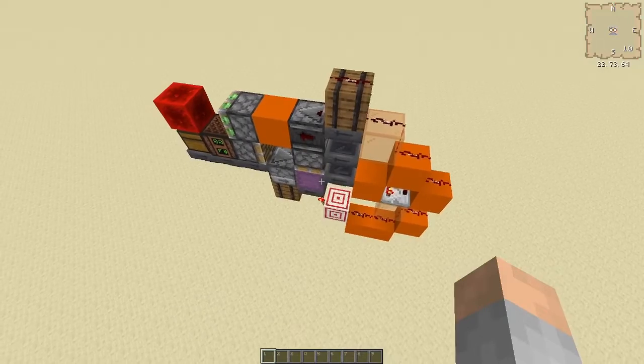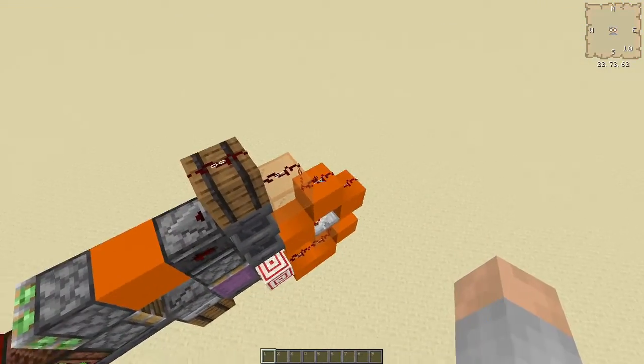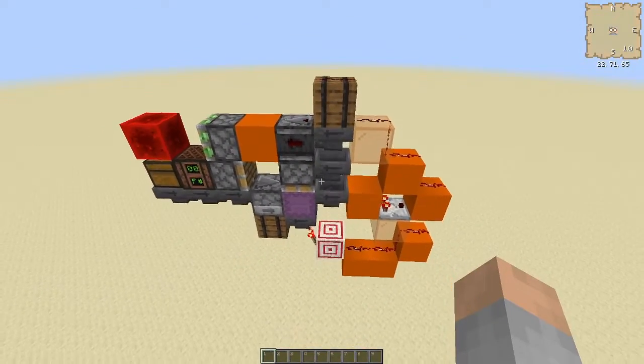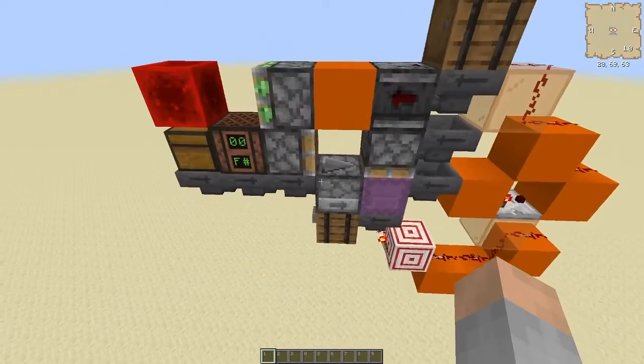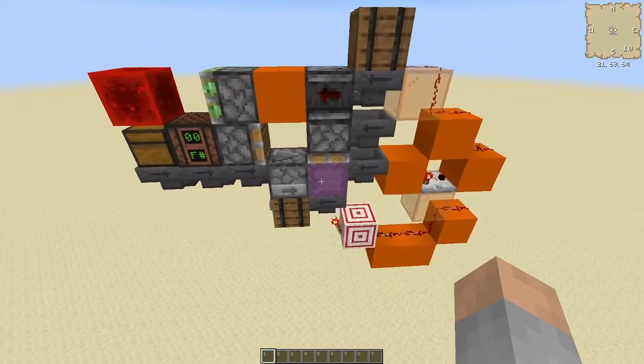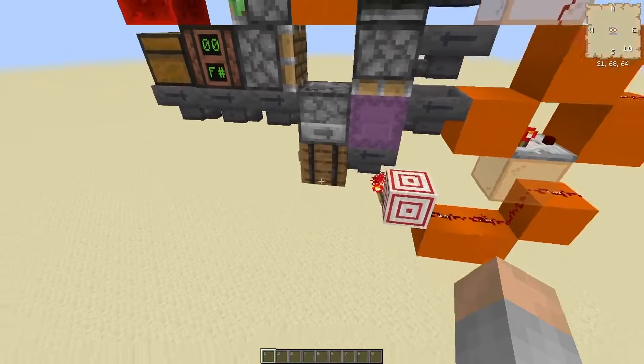This is one-way tileable. The dust here is just for redirecting the rest of the line when you tile it. This piston updates, and yeah, that's about it.